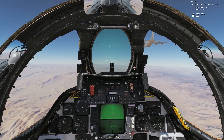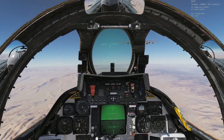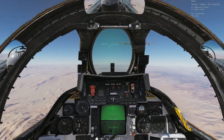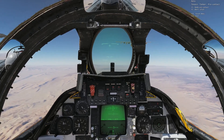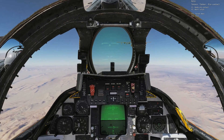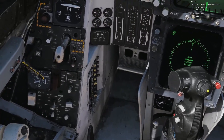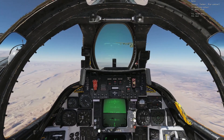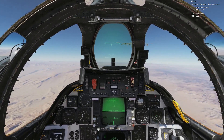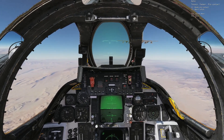So let's go through the real-life checklist before refueling. What pilots would do: number one, check that your master arm is off and all weapons are safe. Then check that you're not dumping any fuel — your dump fuel switch is off, which it is, we're good.